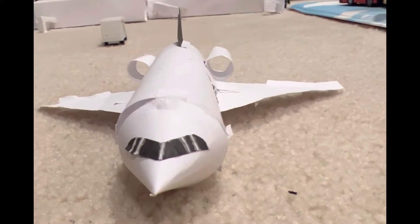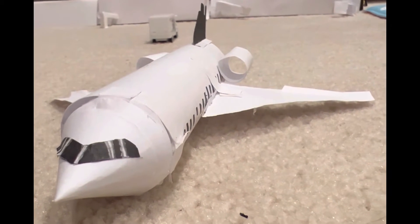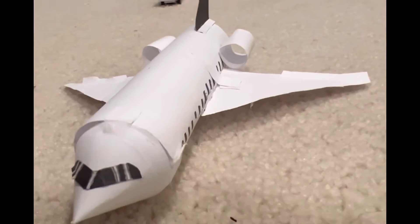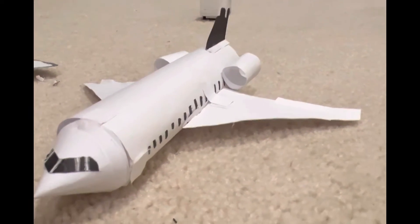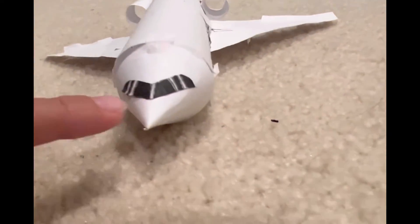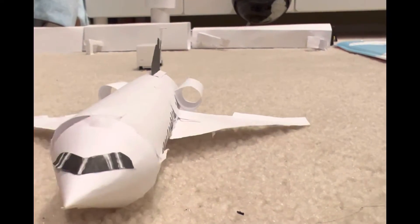The first one here is like a regional jet. I don't want to use any real airlines, so this is, of course, Minecraft Airlines, just like all the others. We have two engines — these are the two engines. Basically that's the cockpit, and the wings are a little back, because that's how real life is.